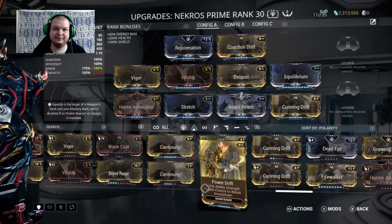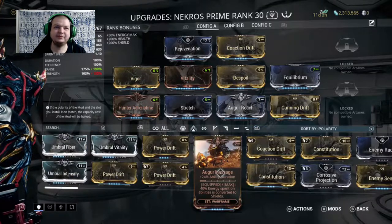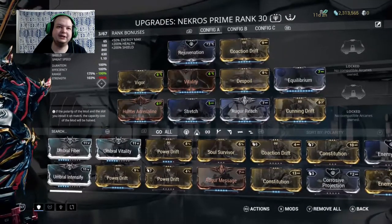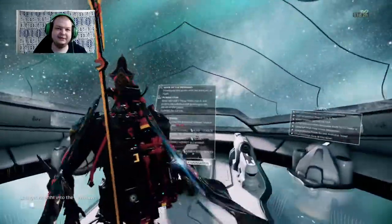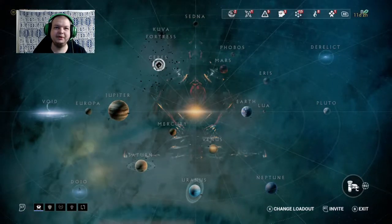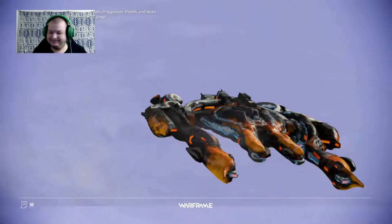I would love to see a Primed Stretch. I've got a Primed Flow, but I would love to see a Primed Stretch. That would really max out some more range — like 60% range? I'd probably hit 200% on this little widget right here. With that being said, I'm going to go to my favorite playground and mess around. I've shown off the build now, I'm just going to fool around with it for a few minutes, just for funsies.